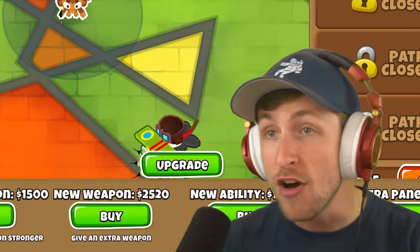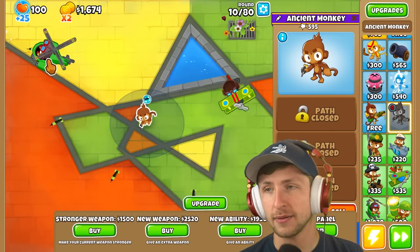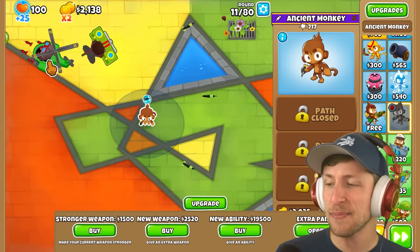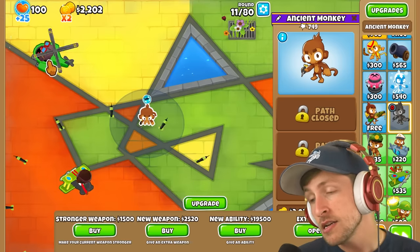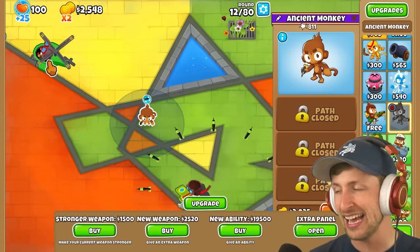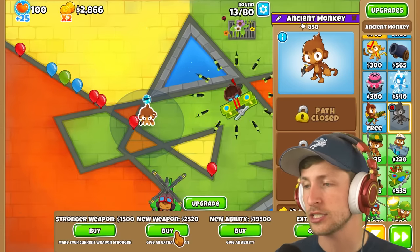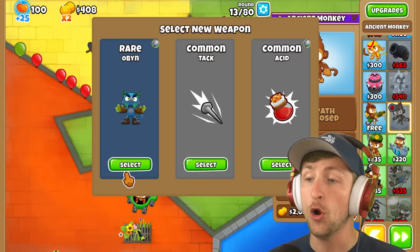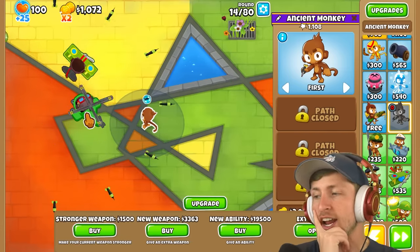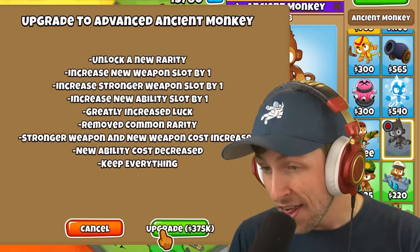The next upgrade is $2,500. There's no way we're gonna be able to beat round 140. I'll be lucky if I get past round 15. Give me $2,500 — this is the time where I get my legendary upgrade. If I do, you have to use Creator Code 2D in the BTD6 shop. But I did get Oban. Oban's pretty saucy. Can we pop a MOAB? Does the upgrade cost $375,000? Holy cow, there's no chance.